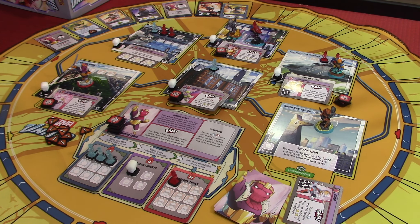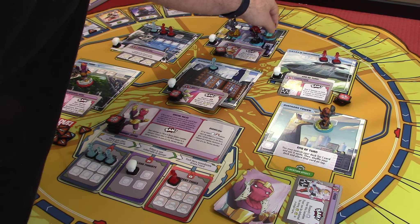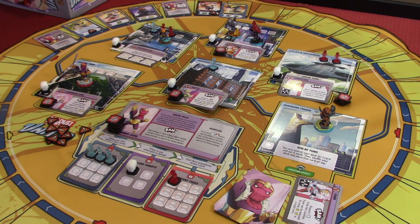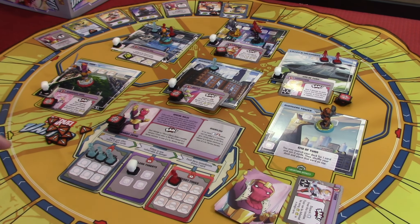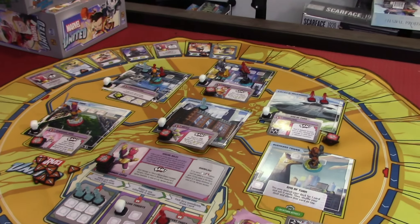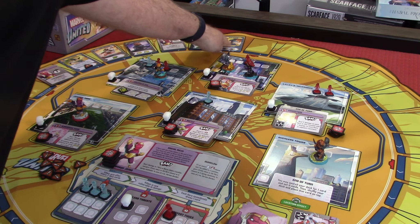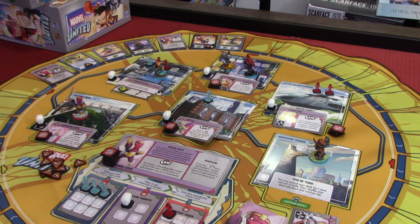Here's what we're going to do — we're going to play his double wild. He doesn't have any crisis tokens right now, so he gets to take full advantage. He's got a move and two wilds. We're going to move one space here, use one of his wilds to move to there, and then use that last wild to take a heroic and place it there.